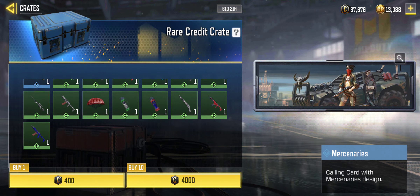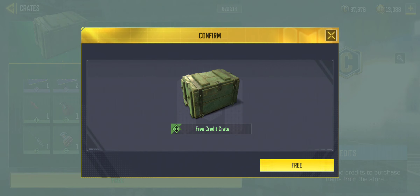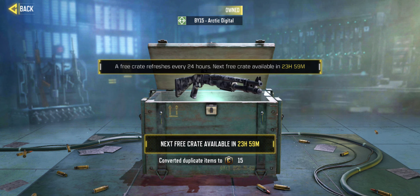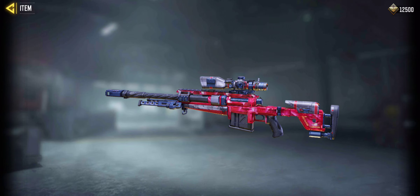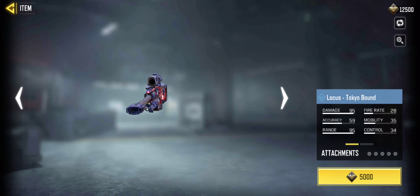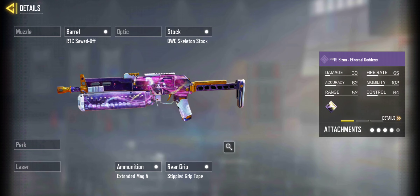Here's what's in the rare crates. Nothing really good in the free crates in my opinion. Going into the clan store — Tokyo Bound Locust looks cool but it's only rare.